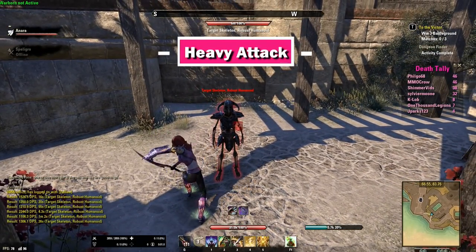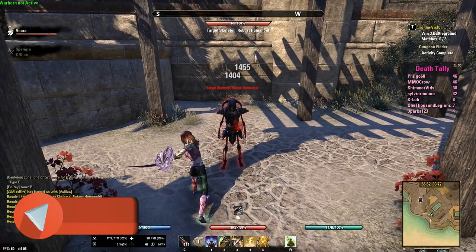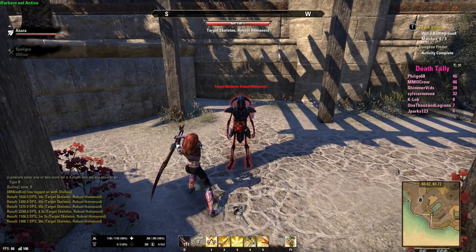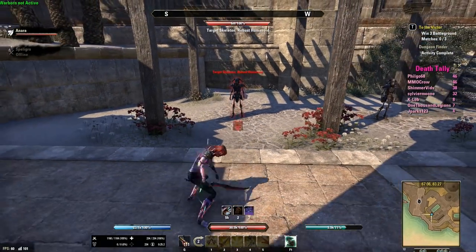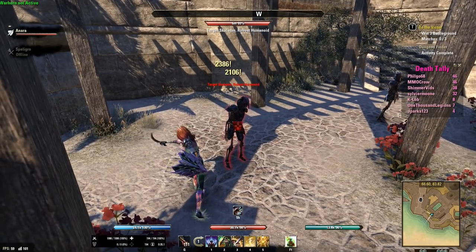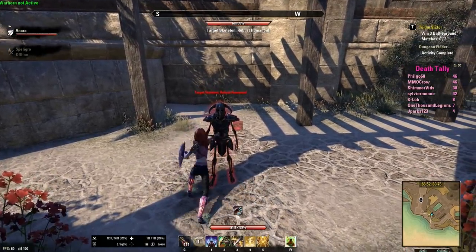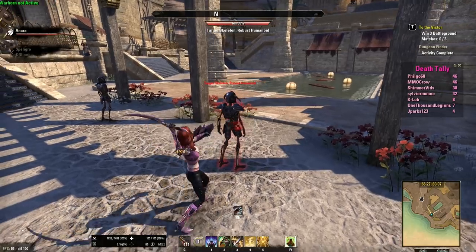Next, moving on to heavy attacks. Unlike light attacks where you just click your left mouse button, you will press down and hold to initiate a heavy attack. These are important because they will regenerate resources — physical weapons will regenerate stamina and magical weapons will regenerate magicka. They do moderate damage and the amount of damage scales off your maximum stamina or maximum magicka. The amount of resources a heavy attack restores scales on the length of time the heavy attack takes to charge, so a two-handed weapon will restore more stamina than dual wielding as it takes longer to charge. The amount restored also scales to player level. You can increase resources restored and damage by using different skills, champion points, armor sets, and passive abilities.